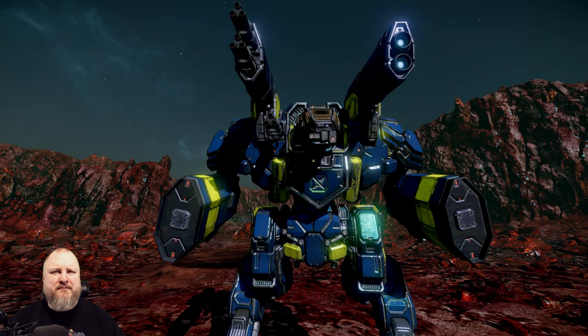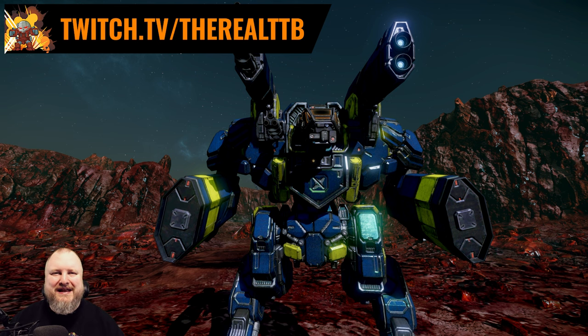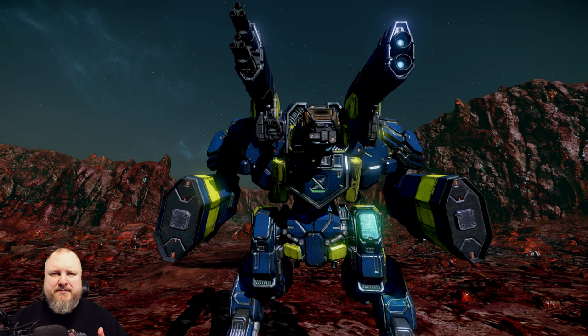With this particular weapon combination, we're bringing both the Flash and the Thunder. Hi friends, I'm TTB. Welcome back to German McTeniering. Today we're playing the Blood Asp Alpha with an ER PPC and Ultra AC5 — long range, mid range, trader configuration. It's nice PPFLD and is a lot of fun to play. Let's go!